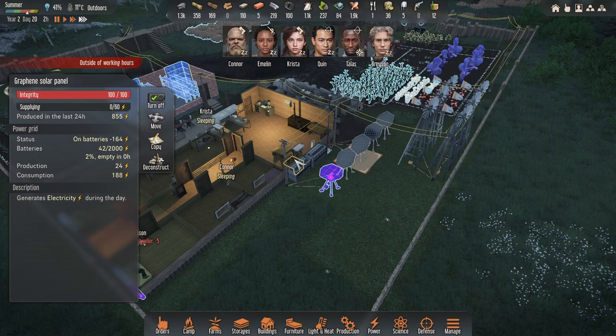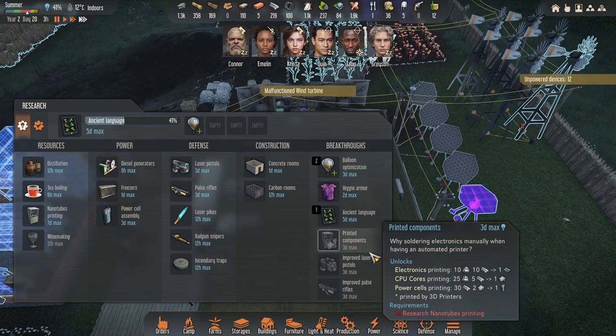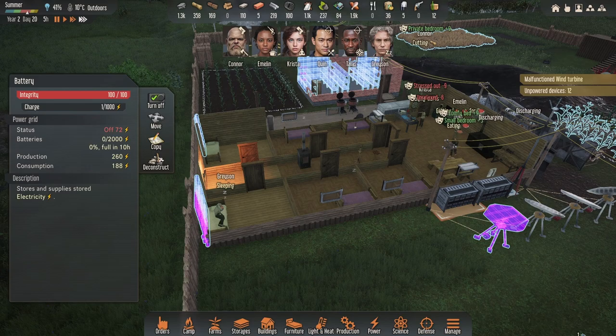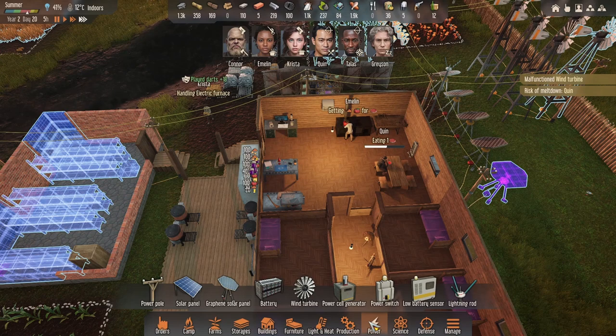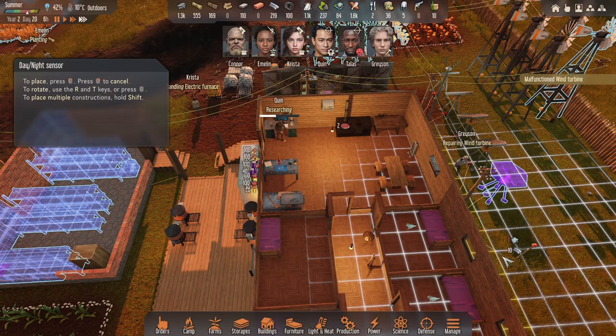That's ready to be built. Unpowered devices — our power is not great right now. These are giving off 4 out of 40; that's the only problem with the summer, and obviously because it's nighttime these aren't going to work. It's almost like you need to plow through these and just put loads of batteries in. We could research battery optimization if we have it — don't look like we've got it yet. A malfunctioning wind turbine, just to add misery there.